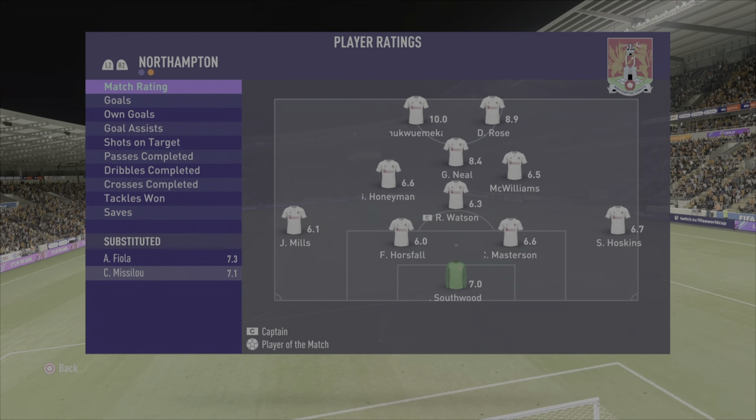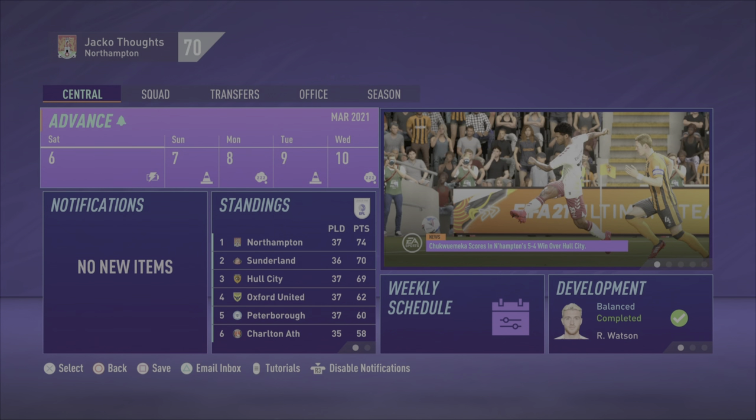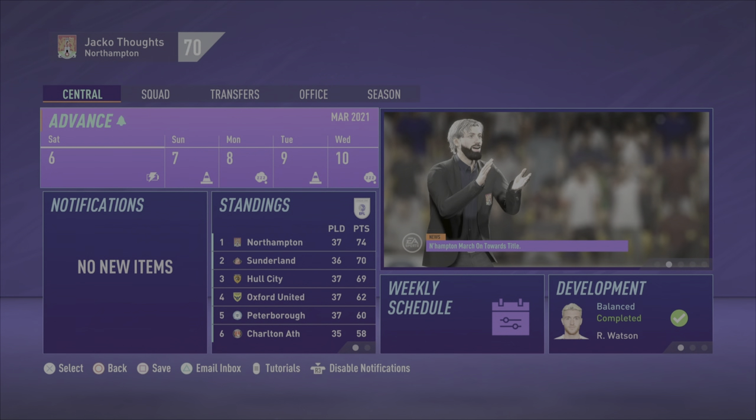Wow! A perfect 10 for Caleb, an 8.9 for Rose, great rating for Neil too. We got through that one — big, big three points to stay top of the league. Hull had about a minute added but five seconds left and we've won! An unbelievable game! Caleb Chukwumika takes home his match ball, he's got a hat-trick — what a performance! Thank you so much for watching. Don't forget to follow us on Twitch, don't forget to like and subscribe, and be ready for the next episode. Thank you again guys, see you next time.